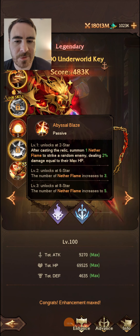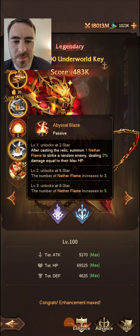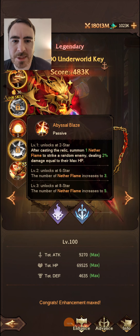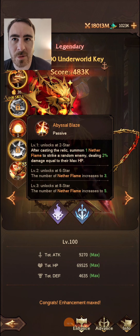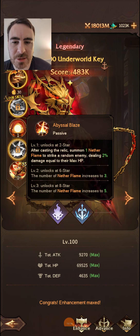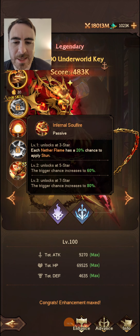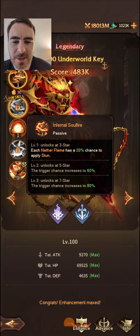Jumping back into the relic: after casting the relic, summon one Netherflame to strike a random enemy dealing 2% damage equal to max HP. Get it up to 5 stars, and if all 5 hit one enemy, that will be 10% of an enemy's HP dealt as damage. There is also a 20% chance to apply stun, and if you get it up to 7 stars, that's an 80% chance to stun that enemy.